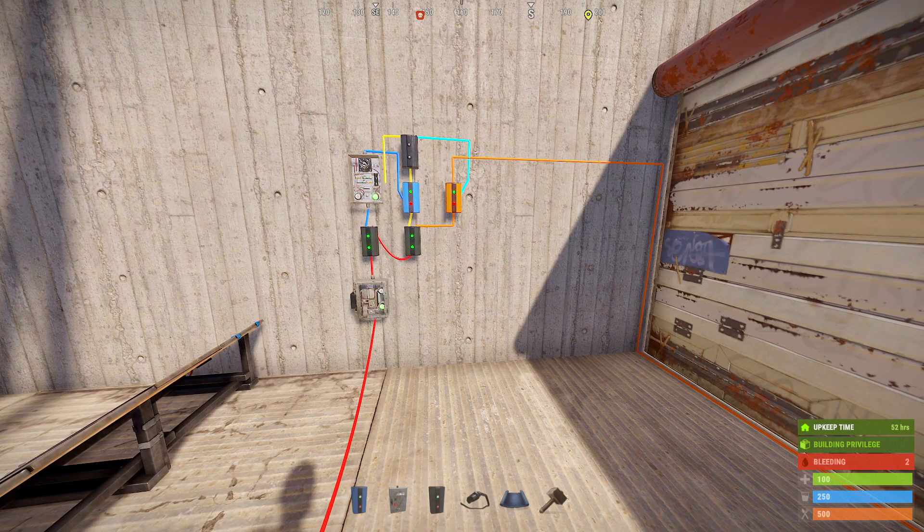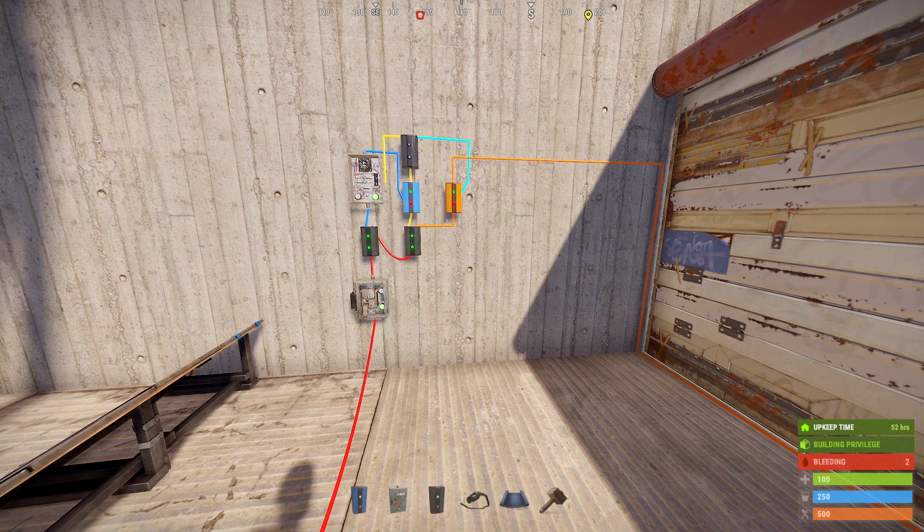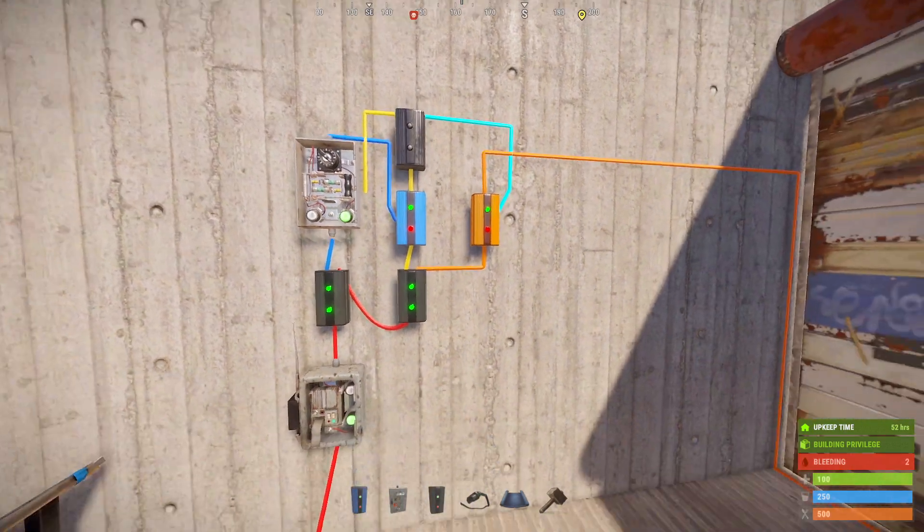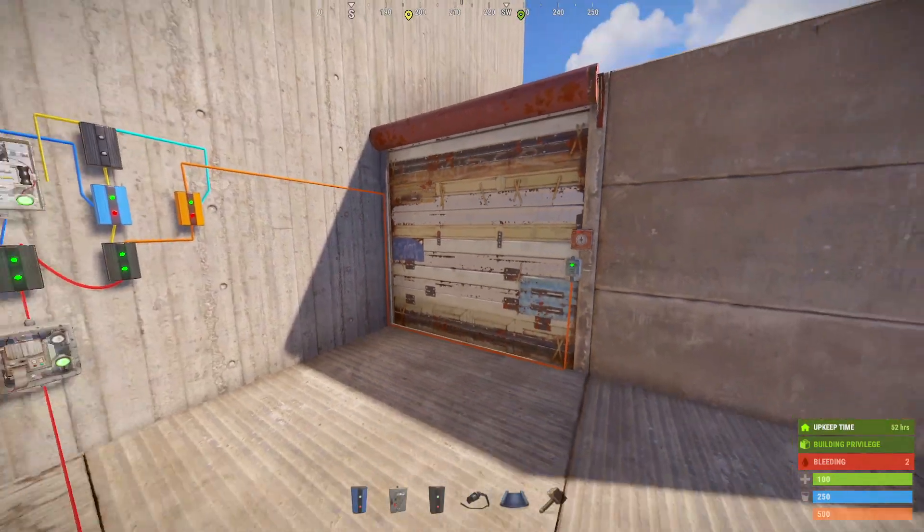The other optional component is the smart switch. You can just run the power straight into that first electrical branch, but it's very nice to have a smart switch in case you log off and forget to turn this on before you get off. Also, if you don't have a switch there, it's just going to run all the time even when you're online, which is kind of annoying — so you're going to want something that you can turn this on and off with, even if it's just a regular switch.